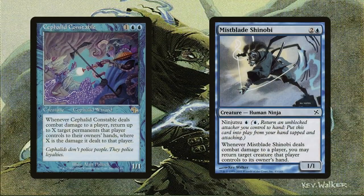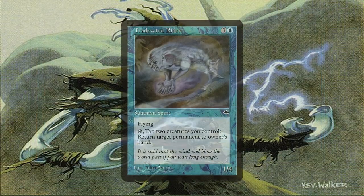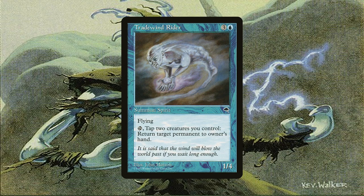Cephalid Constable and Mistblade Shinobi bounce things when they connect. The Constable is a 1/1 by default so it only bounces one thing, but if pumped by equipment or the boon effects in the deck, it can bounce more things. Notice that it's not limited to non-land permanents, so if it was big enough, you can potentially lock out the biggest threat off the board by bouncing multiple lands. The Shinobi can only return creatures to hand, but it's still great at dealing with big tokens or annoying creatures when it connects — and best of all, its Ninjutsu cost is just 1 blue. Tradewind Rider can also bounce any permanent, even lands, independently of combat. All you have to do is tap it and two creatures you control, which is great for dealing with Maze of Ith effects.